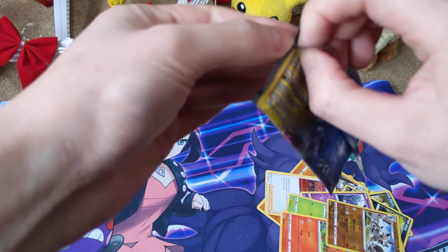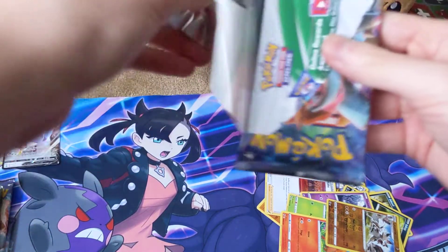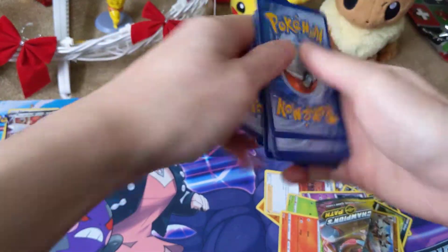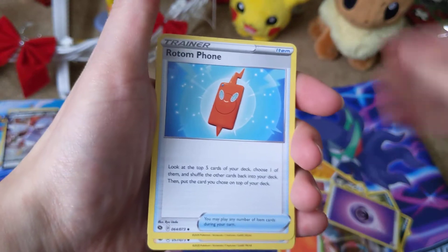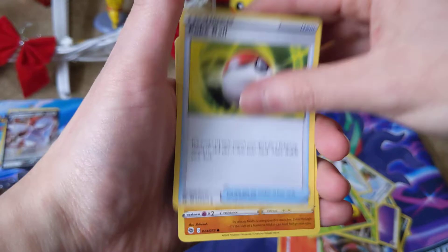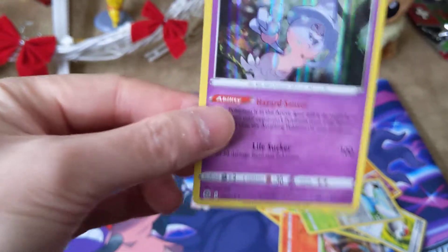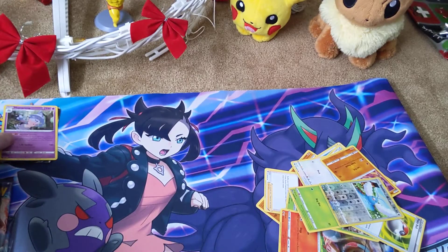Let's get our third pack going. We got Psychic Energy, Rillaboom, Milo, Turffield Stadium, Weedle, Swablu, Kakuna, Poké Ball, Machop, another Swablu, and we got a Hatterene — the Champion's Path Hatterene, not the promo version. Nice! I'm happy with that.